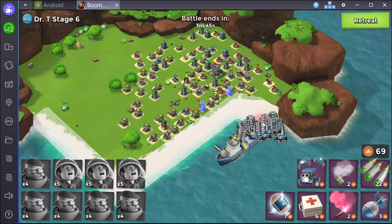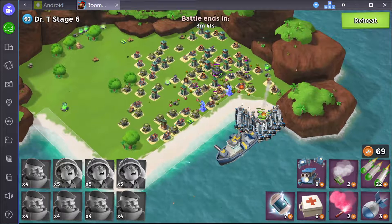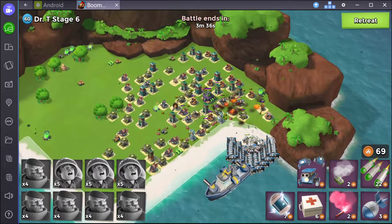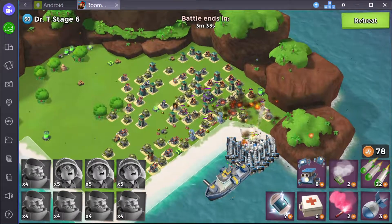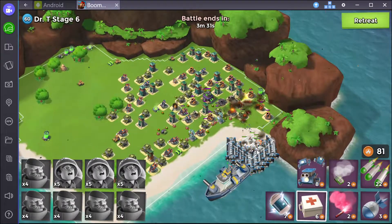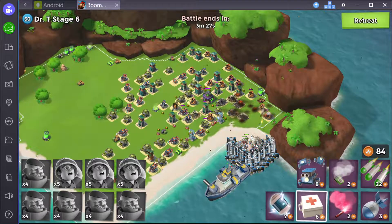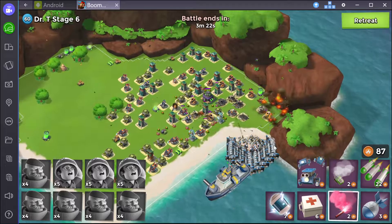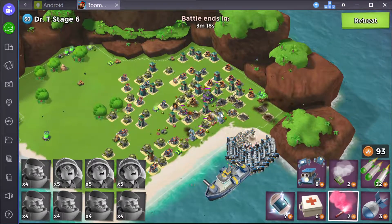Let's drop them all over here. I'm watching — if I need to, I'll put down a med kit, but it doesn't look like they're doing enough damage to me here. So I'll get the flare ready. I don't anticipate needing anything except the flare until they take out this group over here, so I'm just going to let that happen.